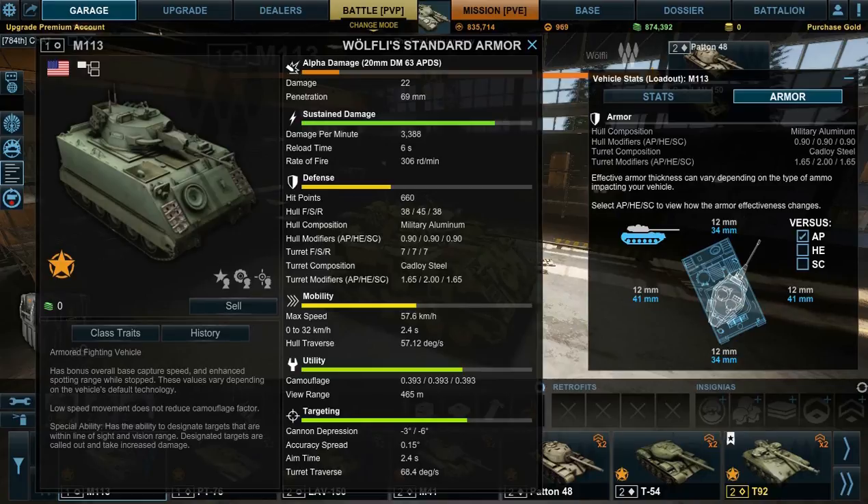Your defense, as you can see, is rather poor — 660 hit points. Your hull is front 38, side 45, rear 38. You'll notice it's strange that your sides are more armored than your front and back. I think it's just maybe this thing was prone to being attacked from the side. The hull composition is military aluminum, which I believe is the weakest substance in the game.